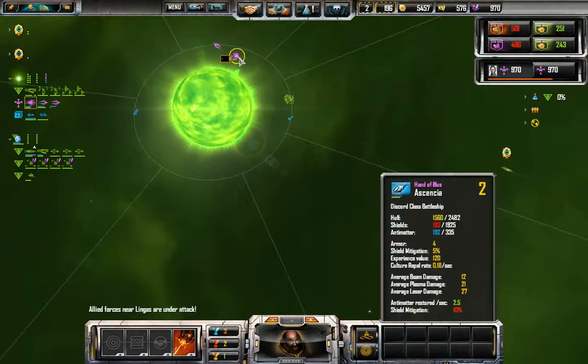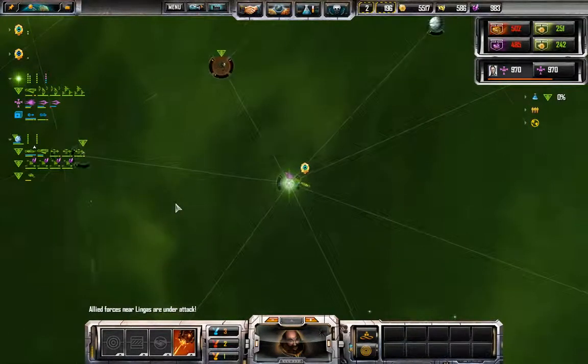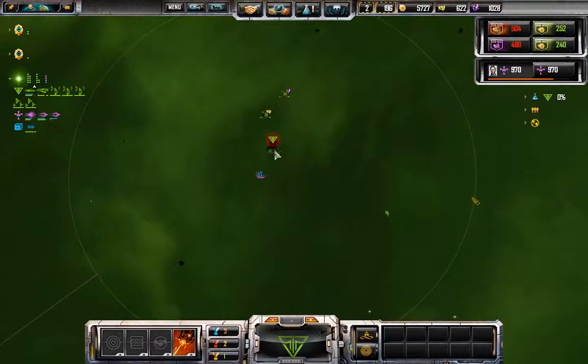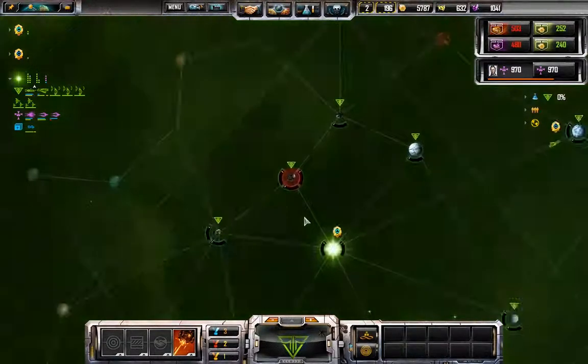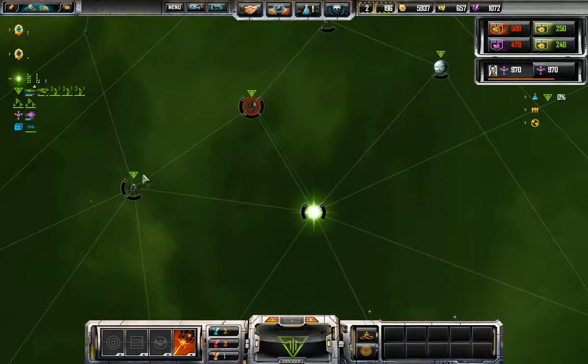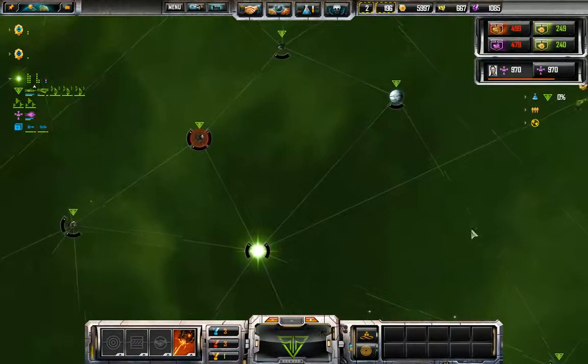There's one of their capital ships. Don't know what happened to the blue one. That planet is actually under active attack — I should reposition to it because it's going to go up, and it would be best if I could take it back quickly instead of leaving it down.